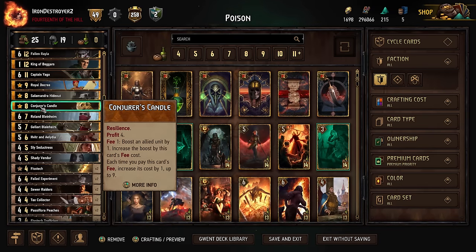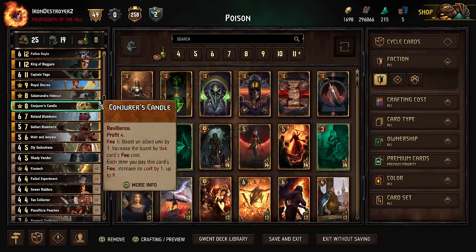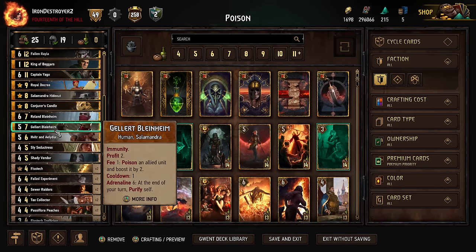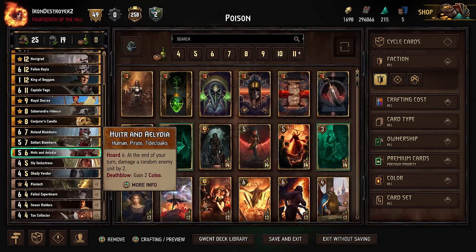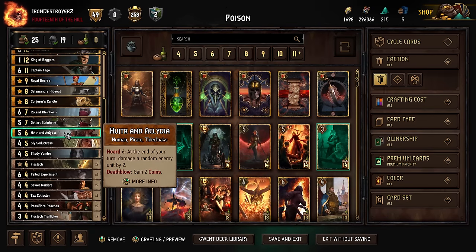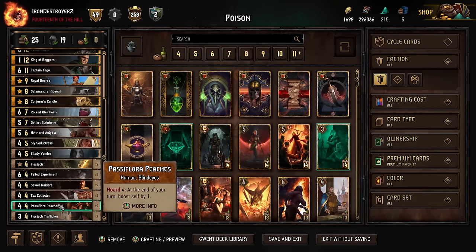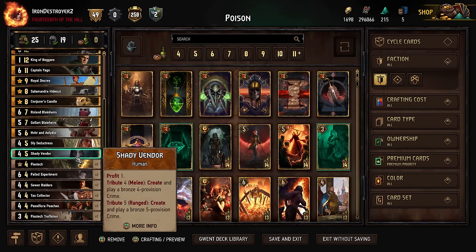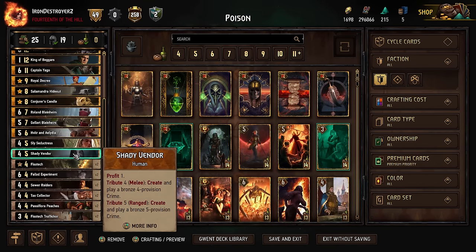We have Conjurus Candle to combo with Captain Yago, Roland Gellert because we're playing a poison-based deck. No salamander in this one, but these guys are pretty good if you can combo them together, and Gellert also combos really well with Fallen Rayla. Then we have Hiviter and Alidia — they're just pretty solid six-provision engines. We've got the Slice Seductress and two Peaches for Madam. Got one Shady Vendor.